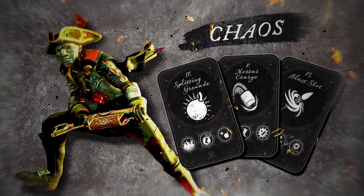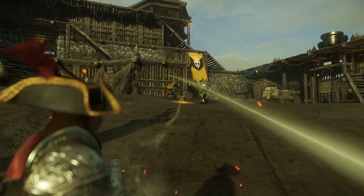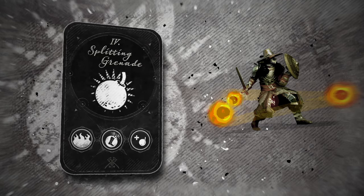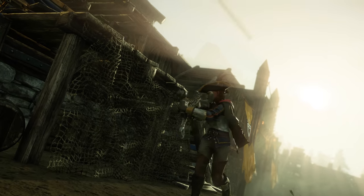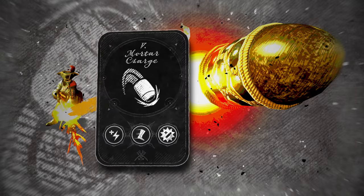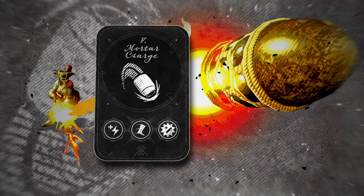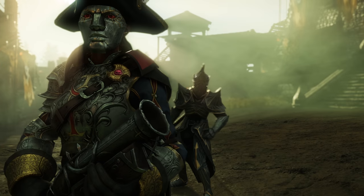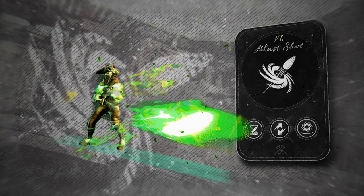Then there's the school of chaos — the name speaks for itself. Splitting grenades blanket the battlefield with fire and brimstone. The mortar charge lobs high explosive canisters that fly high, dive fast, and boom big. Bad guys closing the distance too fast? Blast shot will help you put them back in their place.